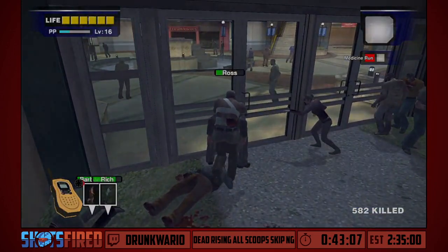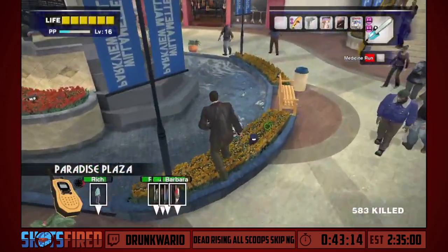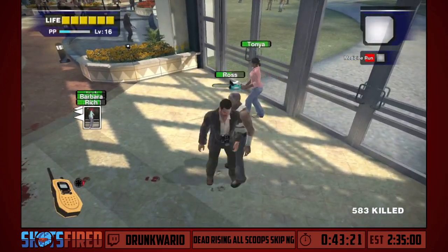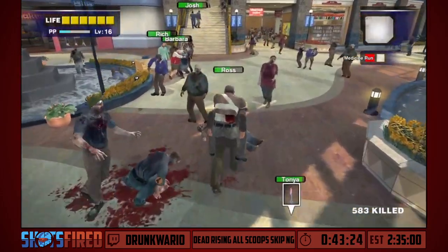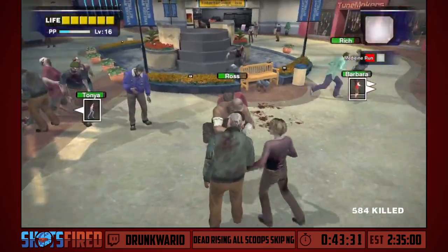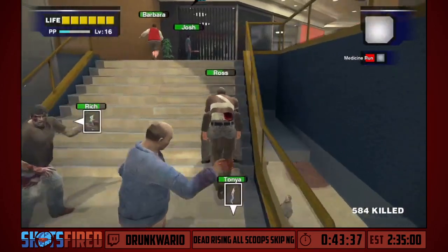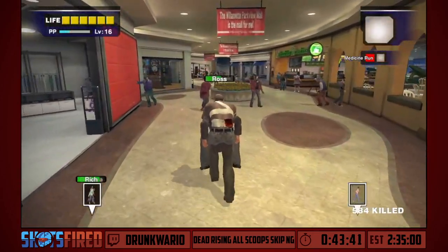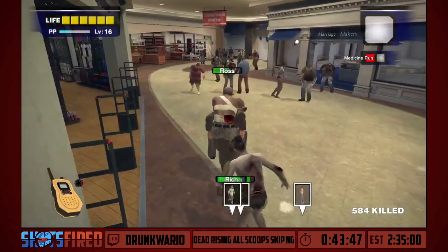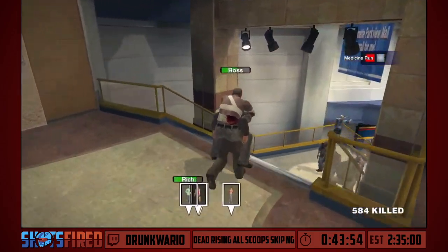Tanya, what are you doing? Oh Jesus — I just hit Ross. Ross has seen better days, but I think we can help him a little bit. Go up the stairs while I get Ross a bag of chips. Oh no — the funny thing is, whenever a survivor gets grappled, all other survivors that are near them will just stand still and do nothing, even if they have a weapon. They are completely unwilling to help. So when Rich got grappled, Barbara just stood there and watched.